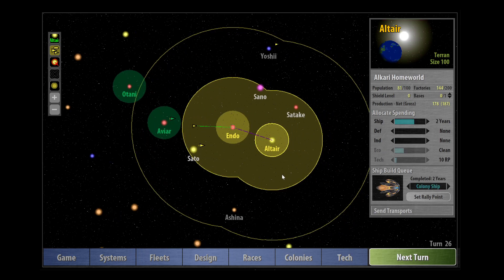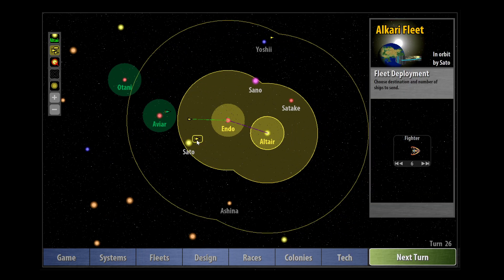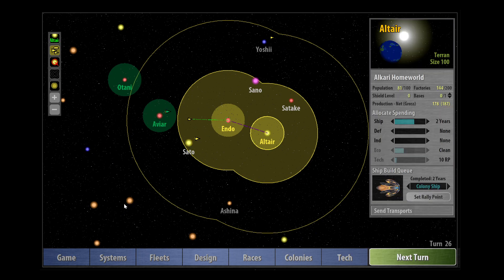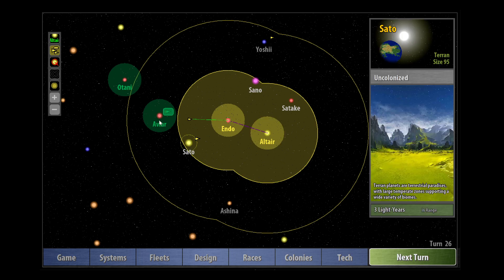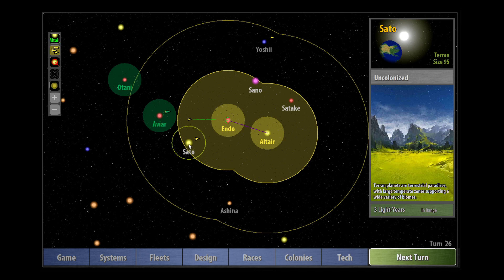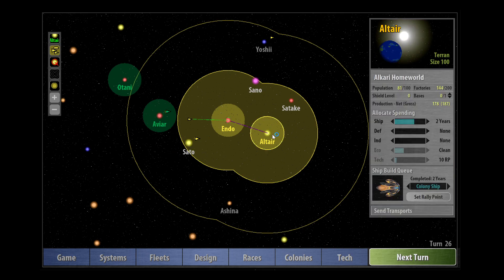We need to get this colony ship here pronto - absolutely pronto, we've got two turns to do it. This might cause a problem - signing that NAP might be a good idea at this point. Because if they send these ships over from AVR to Sato we're in trouble because they'll be able to drive us off, and at the moment there's nothing to stop them. I don't really want to stop building the colony ship to build more military ships - that would be a really bad idea.